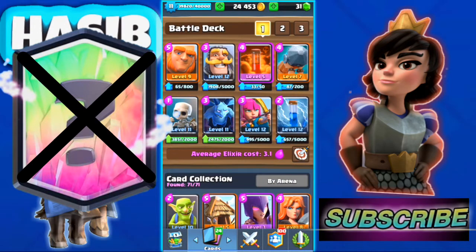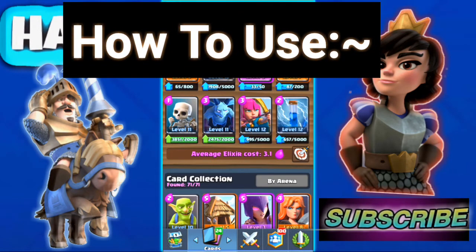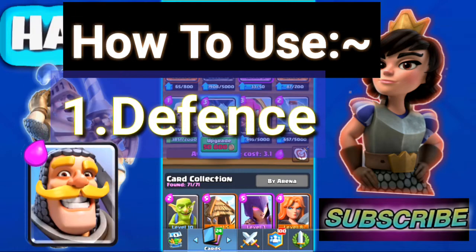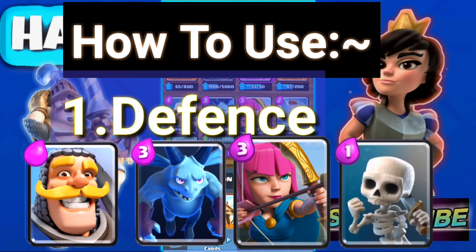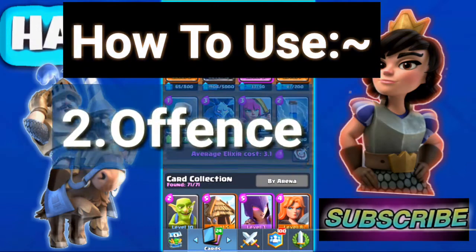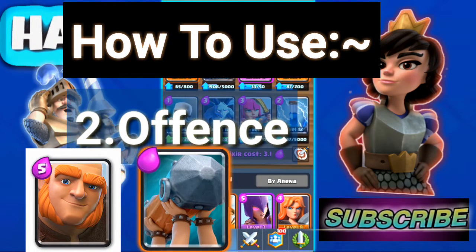Let's talk about how to use this deck. Defense is most important rather than offense. For defense you have Knight at 3 elixir, Minions, Archers, and the 1 elixir Skeleton. Now for offense you have the Giant and Battle Ram.